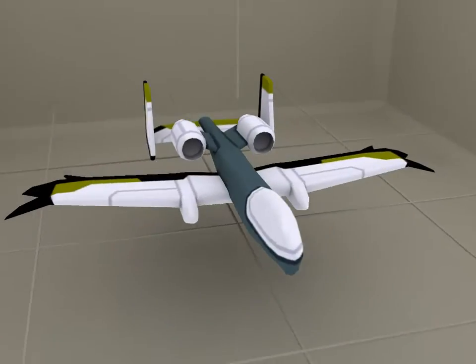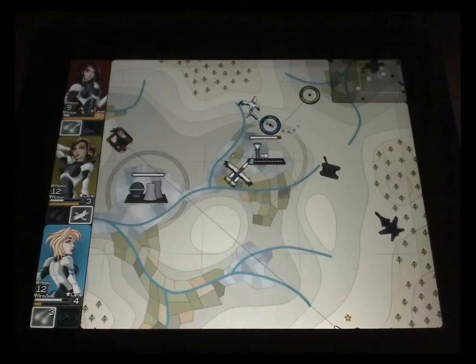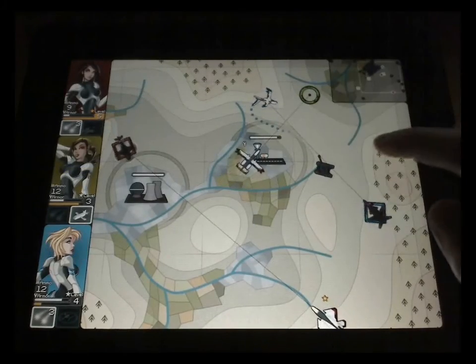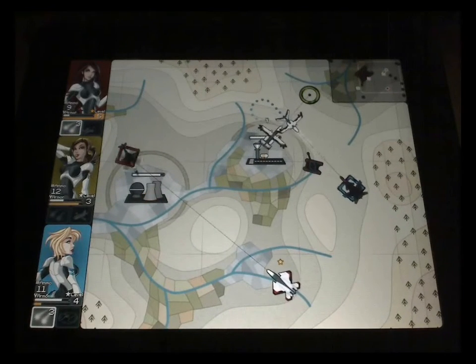The green drone is a ground attack drone, so its upgrades focus on endurance and gun damage. It also has a cruise missile strike as a special attack. You see it laser designate two tanks here, and then cruise missiles come in to destroy them from off the screen.